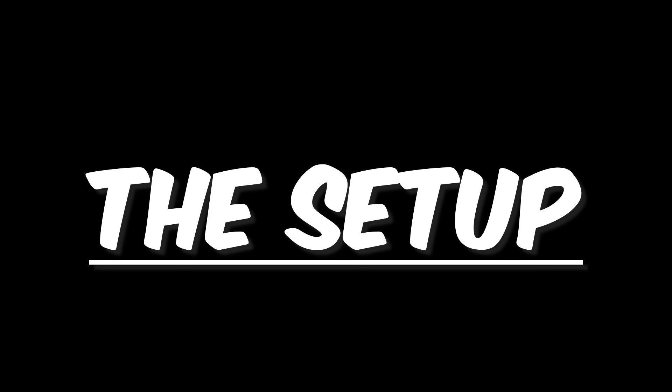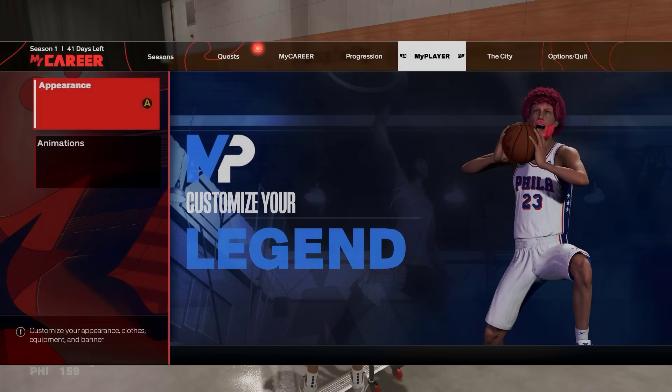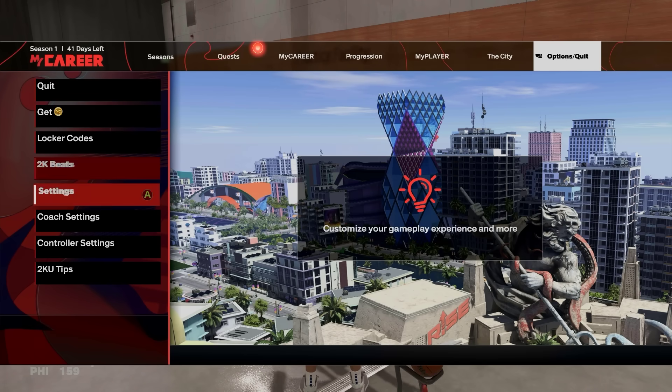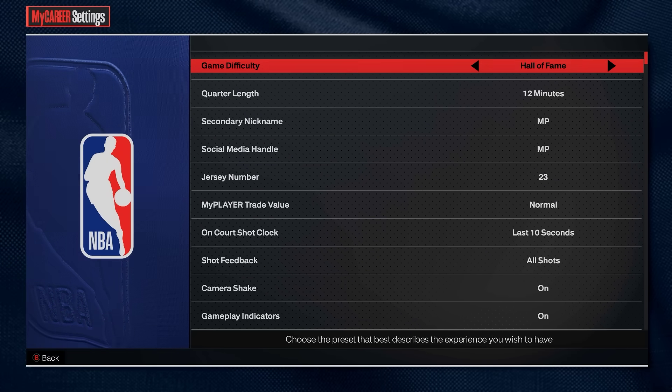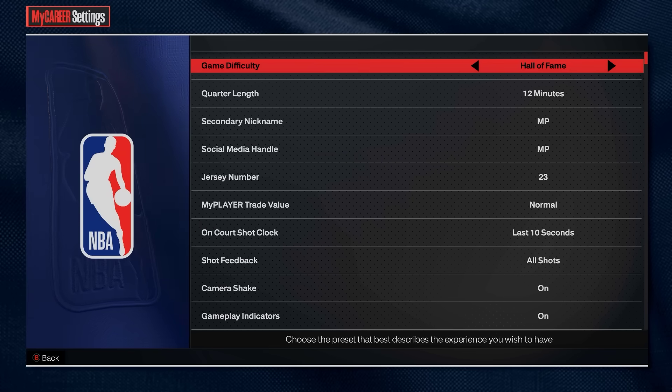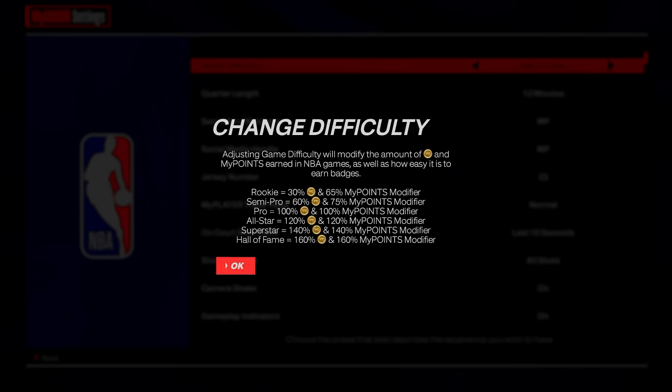You will not get the full potential of this method if you do not do the correct setup, so make sure you do the setup exactly as shown. First, you're going to want to put your settings on Hall of Fame with 12-minute quarters. Hall of Fame might be intimidating at first, but if you do this method properly it does not matter — it's very easy, and Hall of Fame gives you a 160 MyPoints modifier.